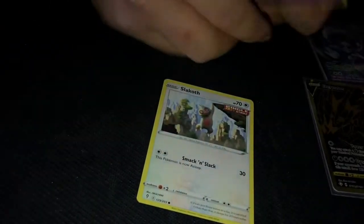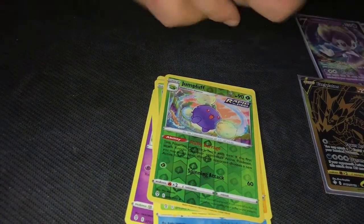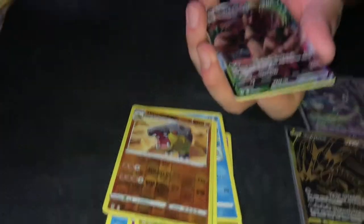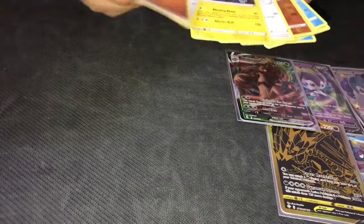Cold card — Privana, Mareep, Jumpluff, and Shiftry. Cold card — Pumpkaboo, Bagon, Seedot, Hippopotas — and there you go — Trevenant VMAX! That's a beautiful card. Let me leave that bad boy up real quick. And there's the rest of them — Lanturn. I like that artwork.